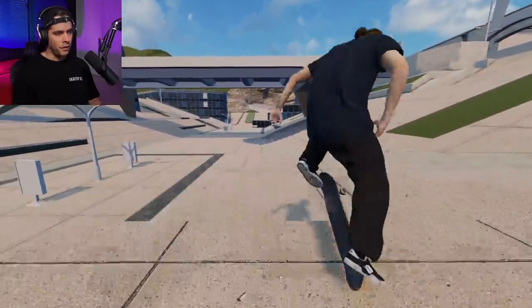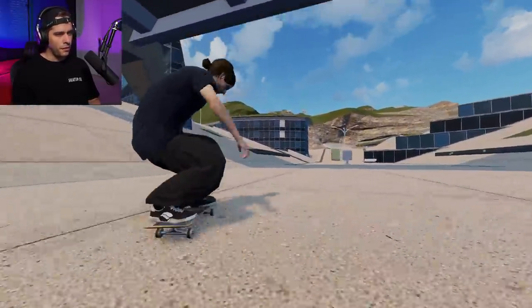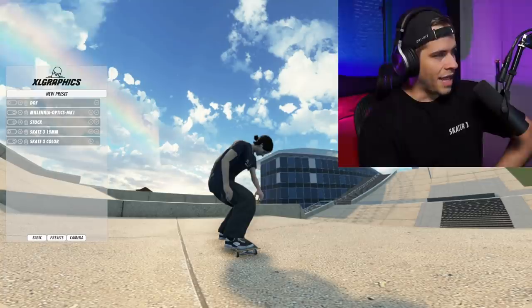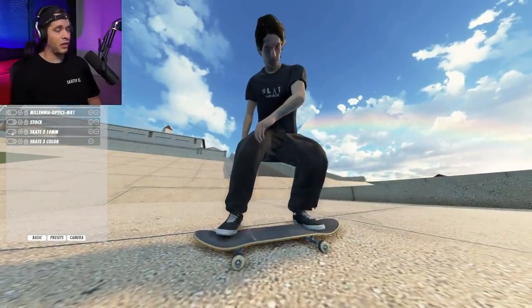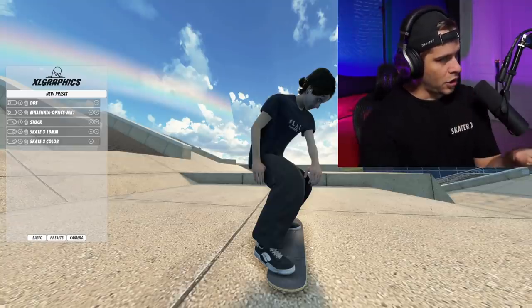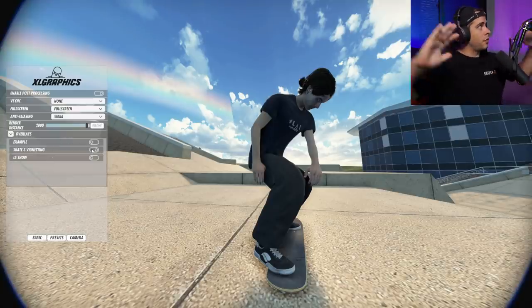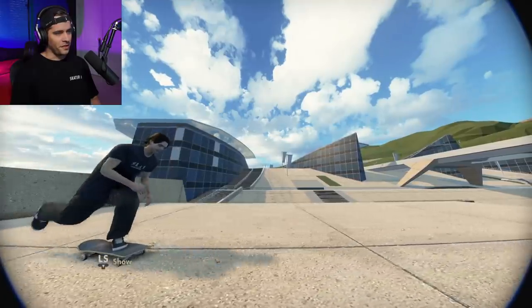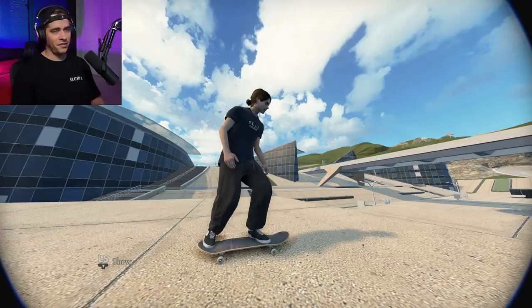Front side flip down, switch backside kickflip, nose manny, then nollie heel into the bank — a quick six-trick line. It gives you a filter for your color to make it have that Skate 3 color look, a 10 millimeter camera, and the Skate 3 fisheye. It's not the best fisheye for Skater XL, but this is how Skate 3's fisheye looked — it's meant to replicate that. You also get the vignette for the black borders and the left stick show button. So we're on the Skate 3 map by Guinea Teg with the Skate 3 camera by Warden Jeans — this is how you make your game look like Skate 3.